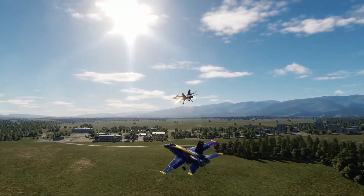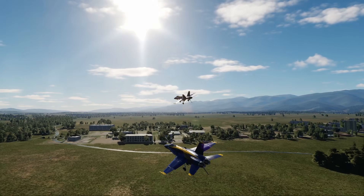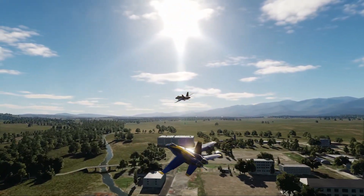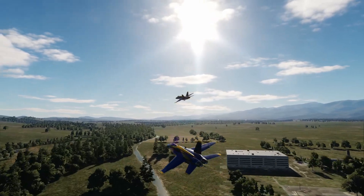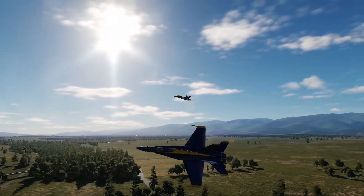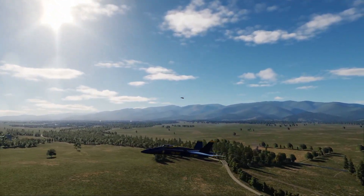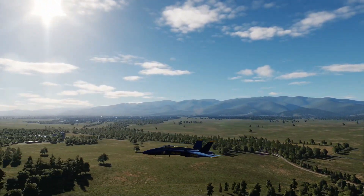Once gear and hook are up on both aircraft, they will clear 90 degrees on separate headings for the MRT. This maneuver requires a good understanding of formation flying, and requires trust in number 5 to fly a steady profile. You'll be head out of the cockpit the whole way, so double check your switches, and let's get after it.